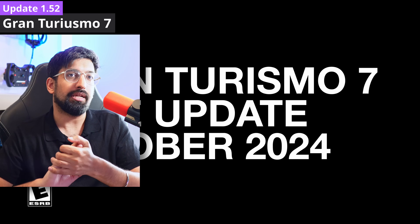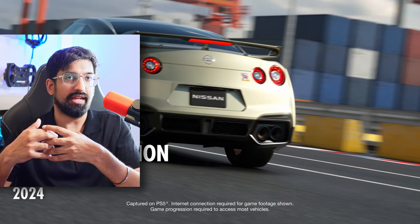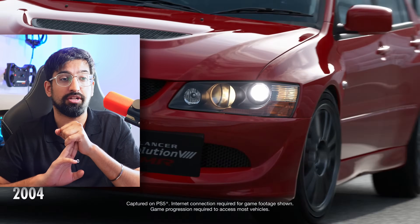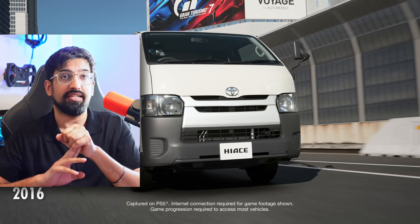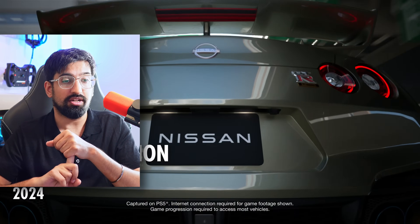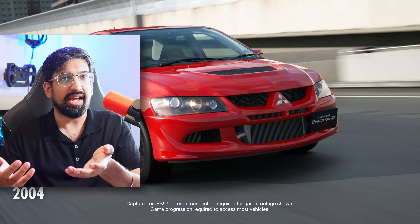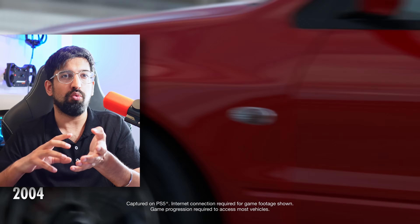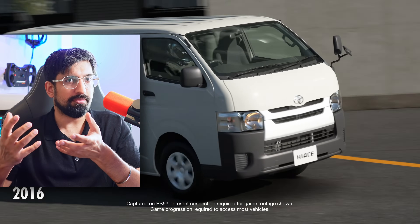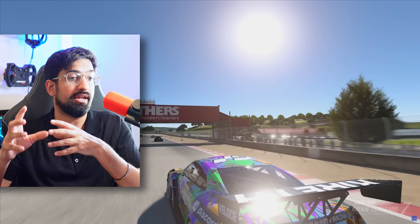Gran Turismo 7 update 1.51 — a new update is coming to GT7, announced in collaboration with their latest esports event in Tokyo. It brings three new cars, but the reception has been really negative. People are saying this isn't really what they wanted. There's another Nissan GTR, continuing the Skyline lineage, and it looks like a Toyota HiAce van is coming, which we've already seen in an ambulance format. What are Gran Turismo 7 doing right now?